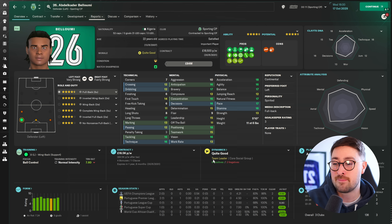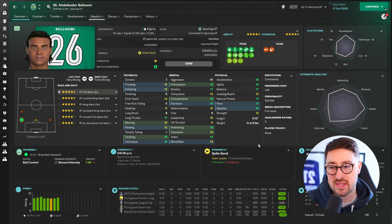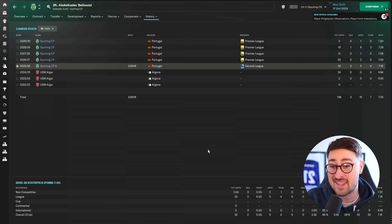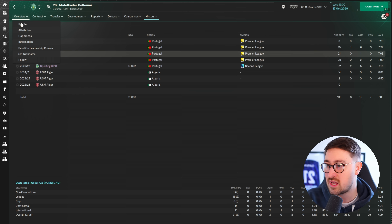Alexis Faye does say his technicals let him down slightly - only 12 passing, 13 marking, 12 dribbling, and that 12 crossing we talked about. I don't think they necessarily let him down. It'd be good if he had maybe 14s or 15s in some of these, but he's got the tackling, the technique, brilliant mentals and amazing physicals. I'm okay with this especially considering he's 22 and can get better. He doesn't have full five-star potential, so maybe he doesn't improve a huge amount, but if he improves on these technicals a little bit I think we've got a good player. Signed for only 300k from an Algerian team in 2025, then became a first team player after about a season in the B team. Good average ratings, loads of caps for the first team.